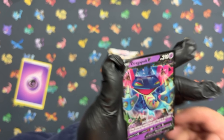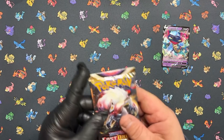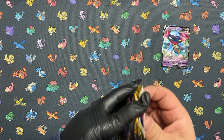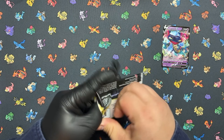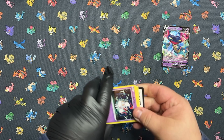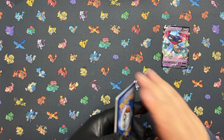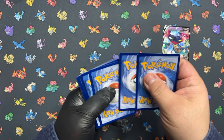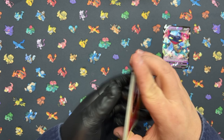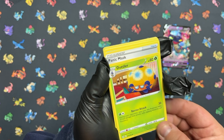Drapion V — hope I'm saying it right, I'll be butchering some of these names but it is all good. Last pack — Lost Origin, let's get it. I really appreciate you guys joining me. I've been working a lot so it's kind of hard to get a lot of the new stuff, but when I can get anything I jump on it.